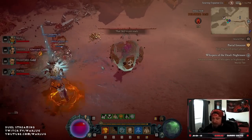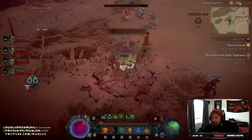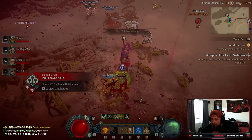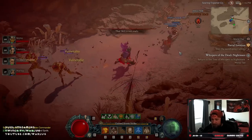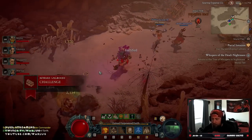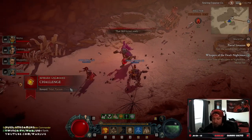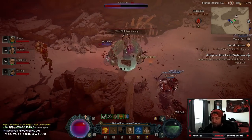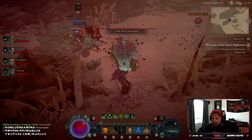You're gonna need 175 cinders — I almost have enough for mine and then we're gonna go over and pop it open. You're gonna get two to four sacred legendaries in these chests. Now the hardest part about this is staying alive.